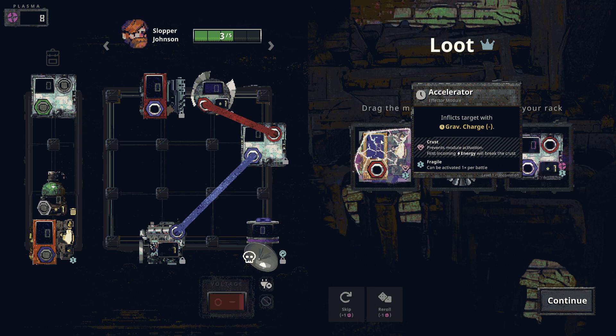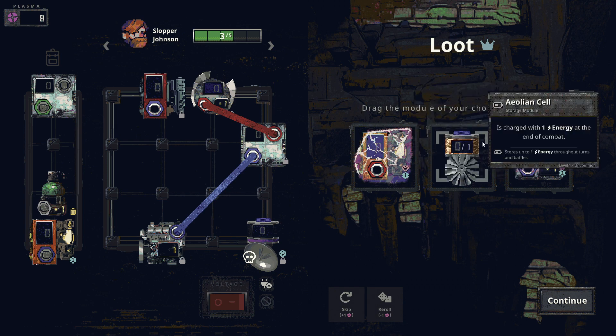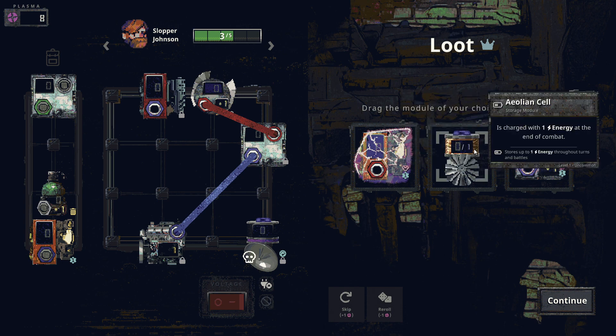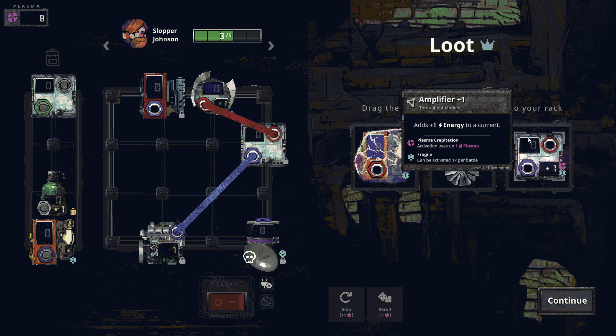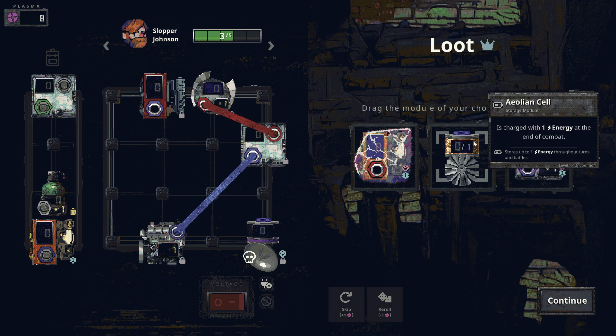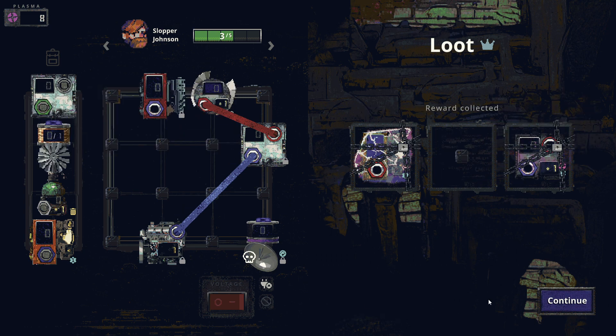Loot options after the boss: an accelerator with crust and fragile, an aeolian cell that's charged with energy at end of combat and stores one energy through turns and battles - basically free energy at the start of each combat. There's also an amplifier that's fragile, once per battle, with plasma crepitation - activation uses up one plasma to add one energy. Plasma is generally used outside of combat so I'm not sure about that. The aeolian cell seems good enough - I'll take it.